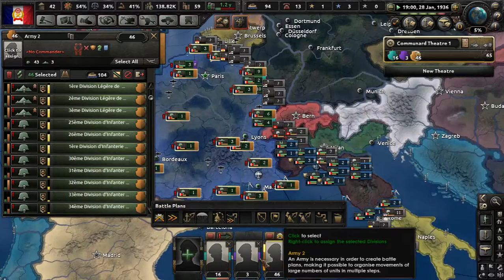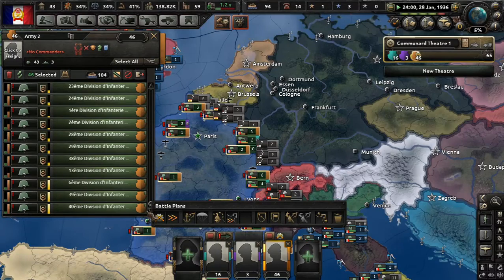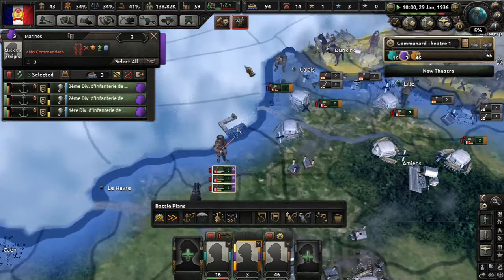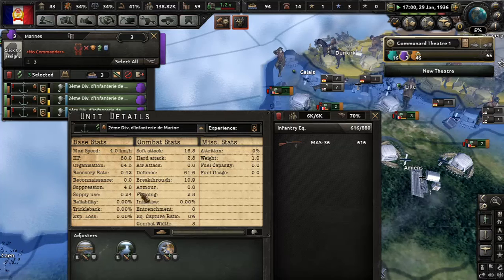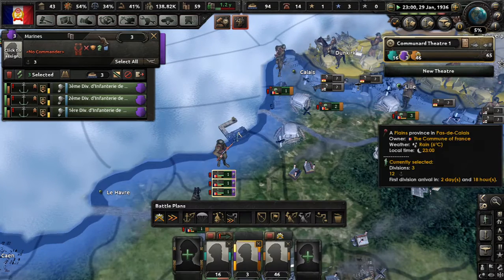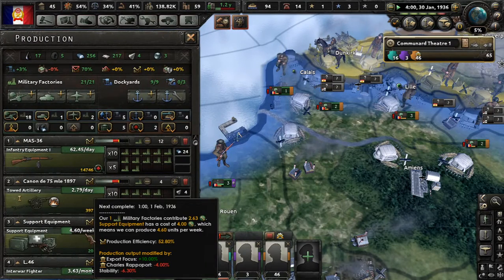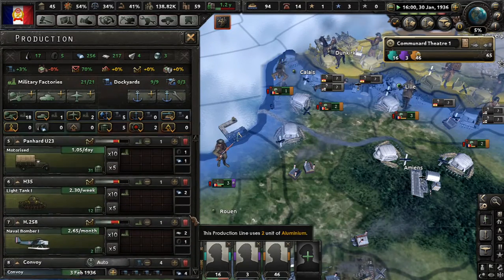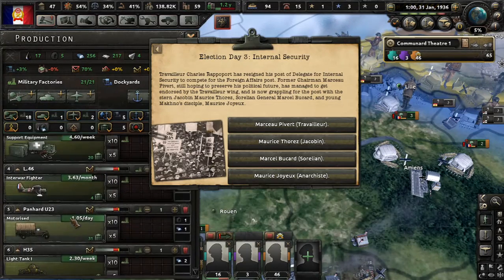All the armies that needed training are in the training army. Our marines' strength is low — they're short on infantry equipment, of course, because we're only producing 62.45 per day. I'm really tempted to drop light tanks, but we have two division designs that use them, so we do need them.